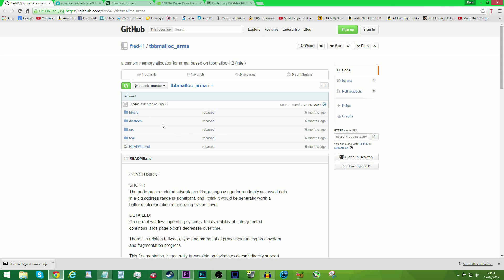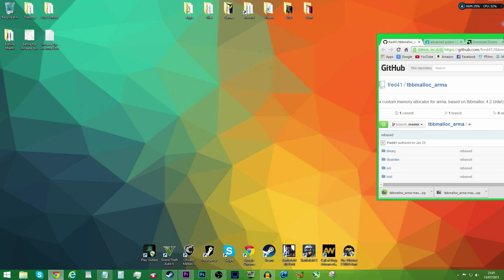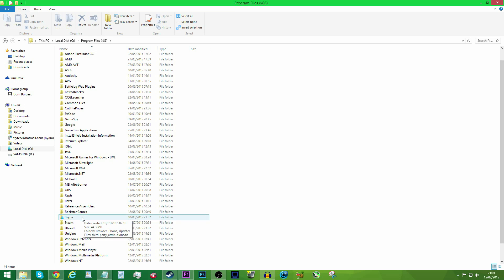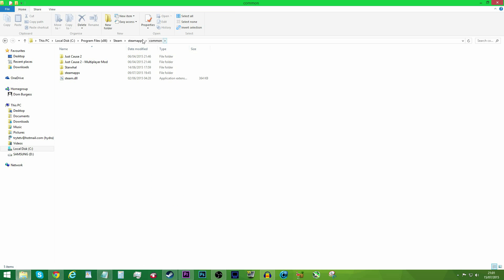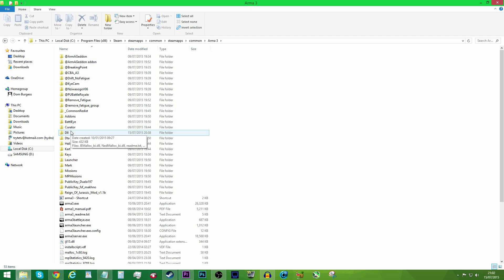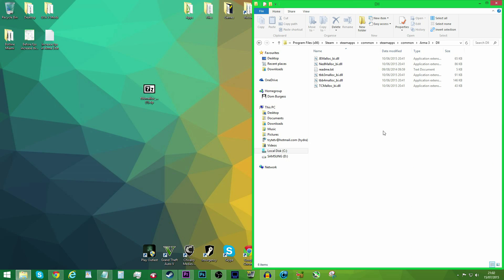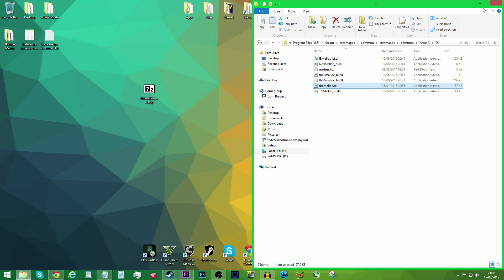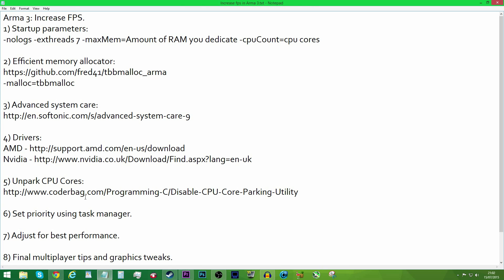Once you've finished typing in those two values, head to the link in the description for the memory allocator. This is a much more efficient one than the default that comes with ARMA 3. Click the download button and it should start downloading — it's a zip file. Extract it to the desktop. Then open up the Steam library folder, which is probably stored in Program Files (x86). Find where ARMA 3 is installed — it should be SteamApps, Common, then ARMA 3. Go into the DLL folder, open the 7-zip file, go into Binary, and extract the DLL file into the ARMA 3 DLL folder.